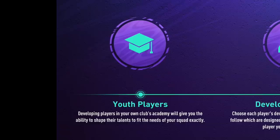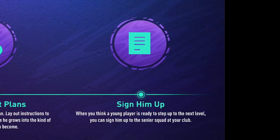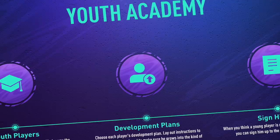So let's read this. Youth players: developing players in your own club's academy will give you the ability to shape their talents to fit the needs of your squad exactly. Development plans: choose each player's development plan and lay out instructions to follow, which are designed to make sure he grows into the kind of player you want him to become. And sign him up: when you think the youth player is ready to step up to the next level, you can sign him up into the senior squad at your club.